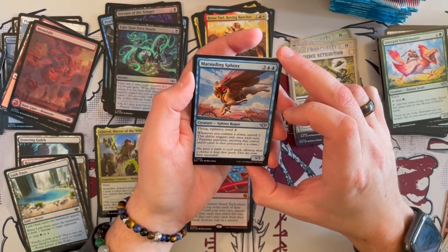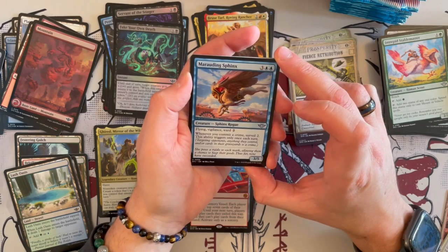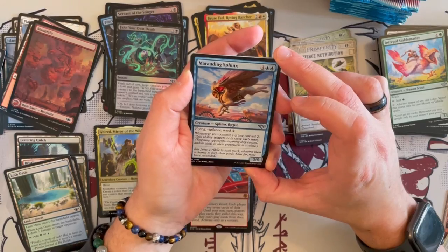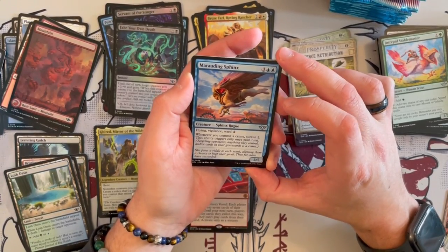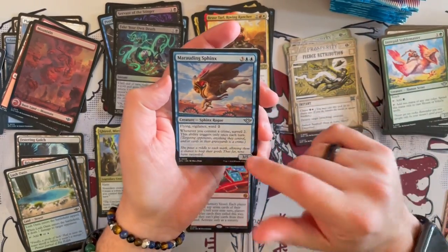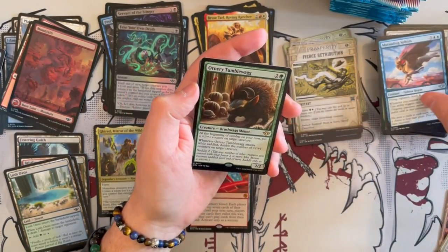Marauding Sphinx is a 3/5 Sphinx Rogue with Flying, Vigilance, and Ward 2 — for only a 5 cost. That's really, really good. Whenever you commit a crime, Surveil 2 — this ability triggers only once each turn. This card is insane. If you can buff it even more, that's just going to win you the game.